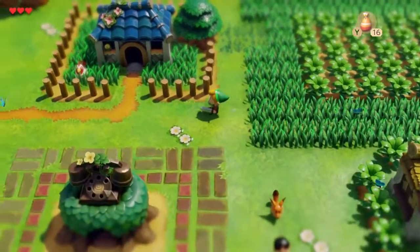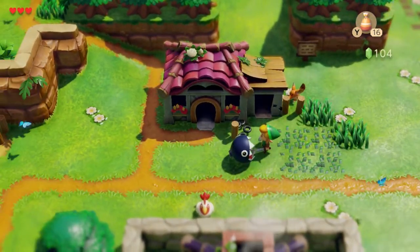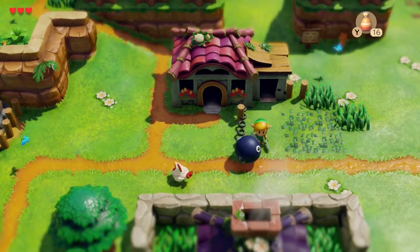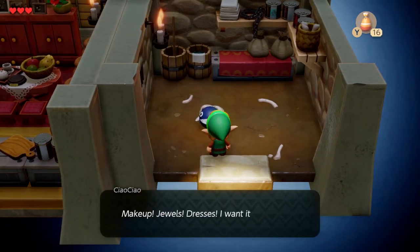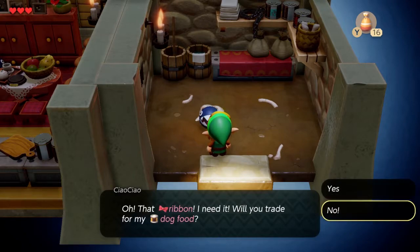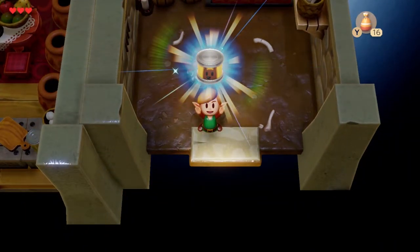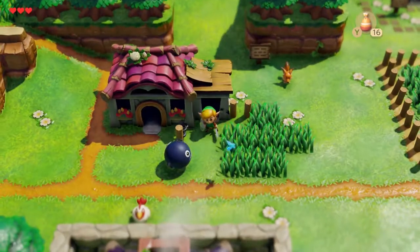We can do two more trades. The first one is over here — we head past the chain chomp, who can't hurt you. Hey Bow Wow, who's a good boy? We go in and talk to his little sister. She wants the ribbon and offers to trade it for dog food. We don't really get much out of it, but fine — it's full of juicy beef. We're done here, though we'll need to come back to this room for a secret seashell later.